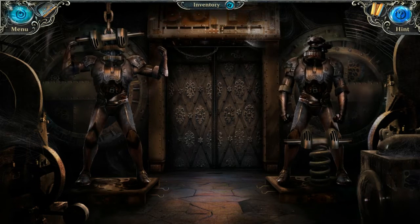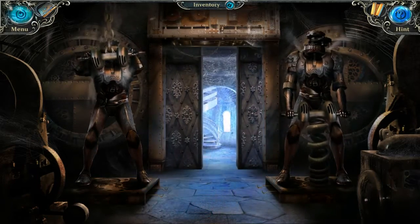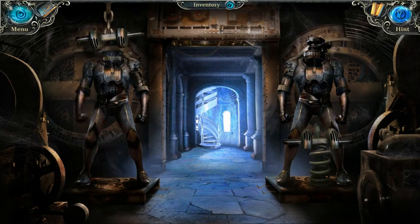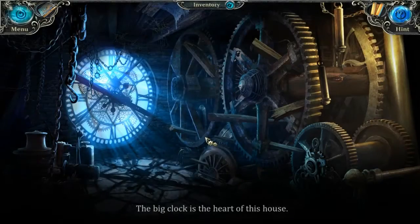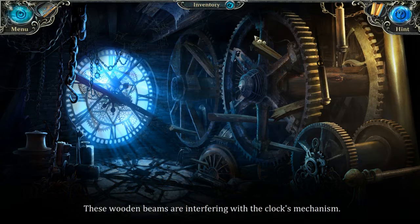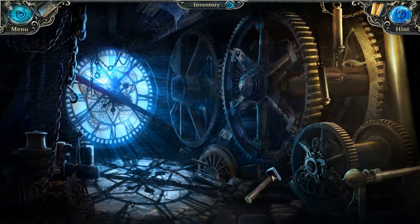We have some tools here. Lift with your legs, not with your back. We got a mallet and a handle. The big clock is at the heart of this house — these wooden beams are interfering with the clock's mechanism. Wow, that is loud. Okay, that is better.